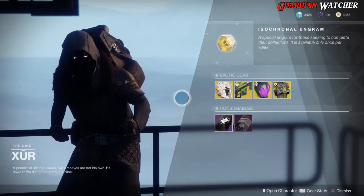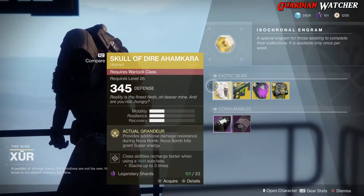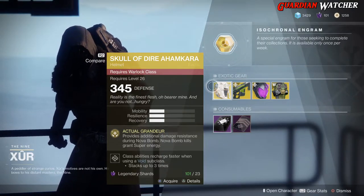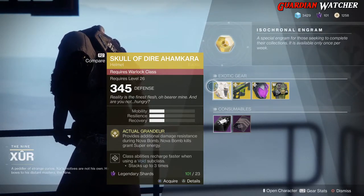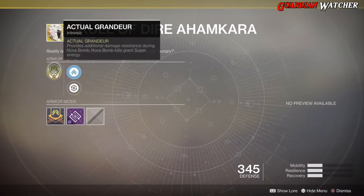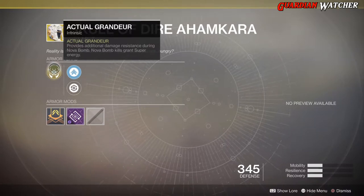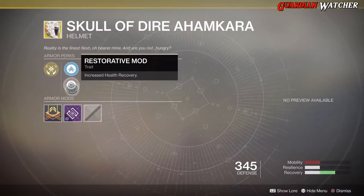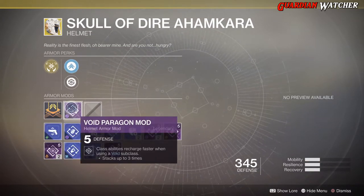Like always, we are going to go ahead and start with the left hand side and the first exotic we'll be going over is the Skull of Dire Ahamkara for the Warlock. This comes with one mobility, resilience, and recovery. The perk on this is Actual Grandeur, which provides additional damage resistance during Nova Bomb. Nova Bomb kills grant super energy. Then we also have Mobility Enhancement Mod, Restorative Mod, as well as a Void Paragon Mod.